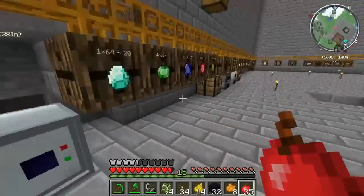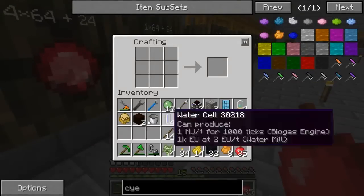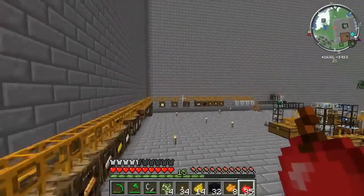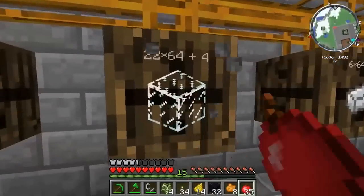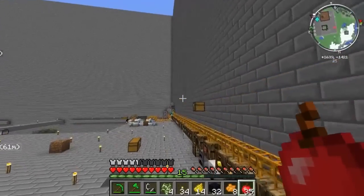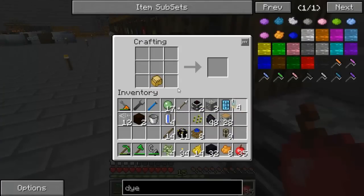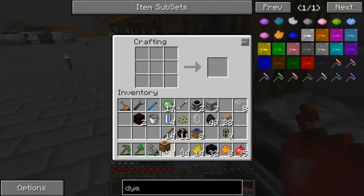We need to craft the logger. I need some glass for a start. We won't need that many, but glass is always useful to have in your inventory. Three of them go there, then glass and one of these, and hey presto — we have a logger.